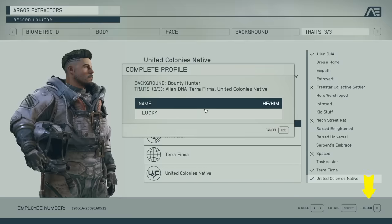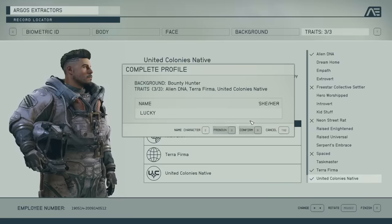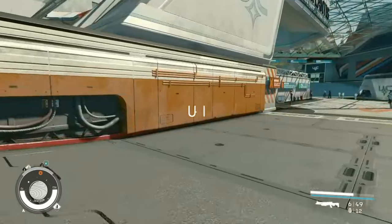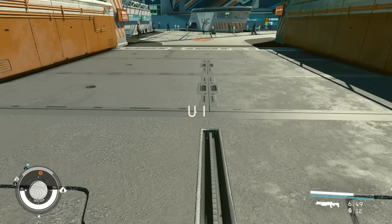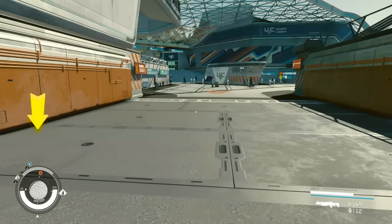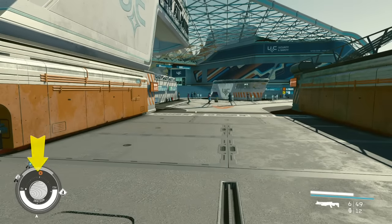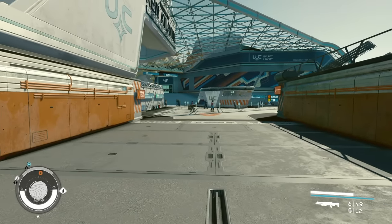Once you pick your traits, you can finish character creation. You'll pick your name and pronoun, then confirm. Once your character has been created, you'll have a UI that looks something like this. On the bottom left you can see some really important information: your oxygen levels, your CO2 levels, as well as any status effects on your character.